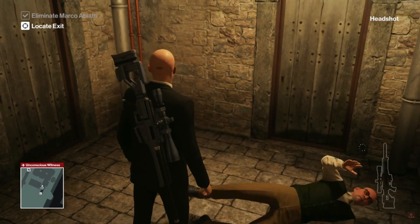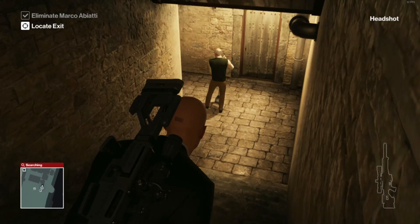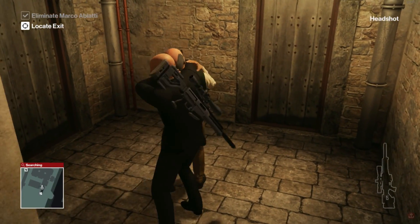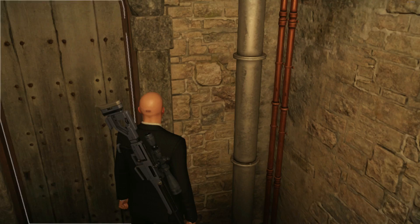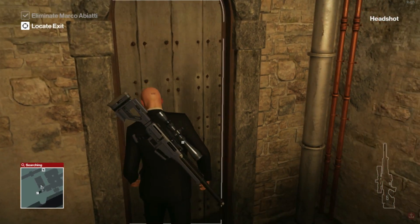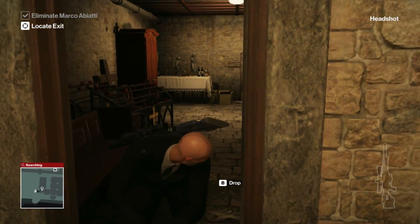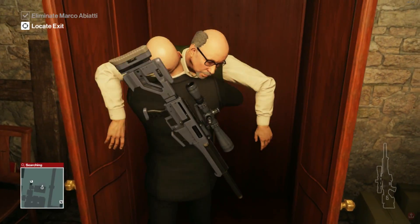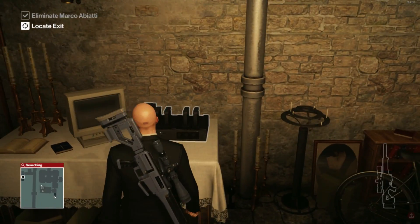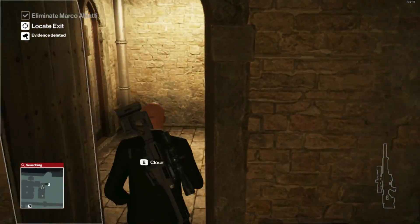Okay, this time without actually punching him in the face — yeah, okay, you're gonna do this dude. Don't forget to unlock this door. Let's just hope no one comes down here, which no one should. We're gonna bury this dude and just like last video, we are gonna destroy the evidence. It's a really hidden place — just put the evidence there to deal with the cameras.